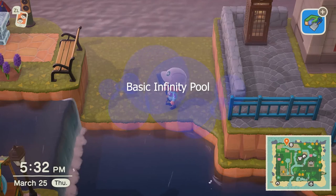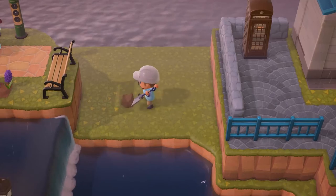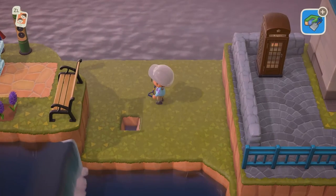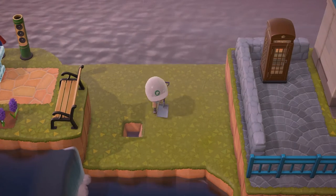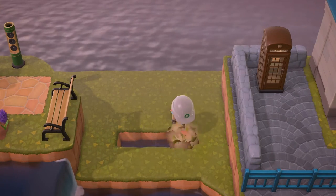Now it's time to move on to our next project: a basic infinity pool. Go find yourself a cliff towards the back of your island and you're just going to clear out a bunch of space with water and put it right up to the edge. This does need to be on a second or third tier of your island — keep that in mind.